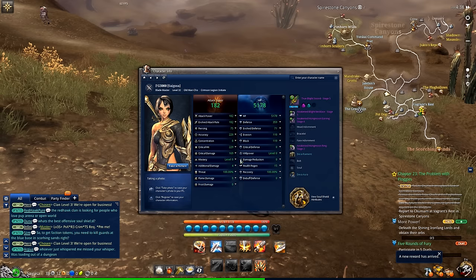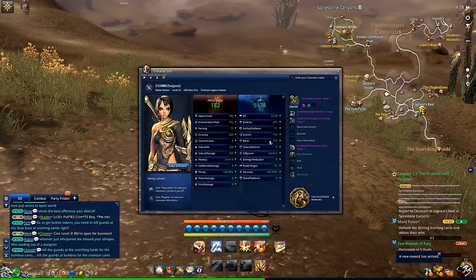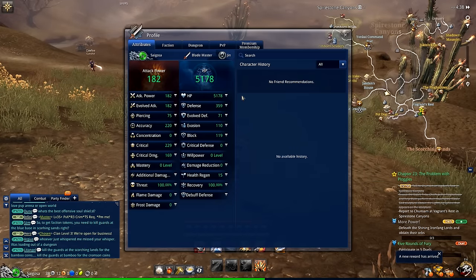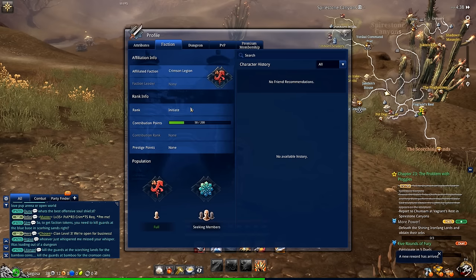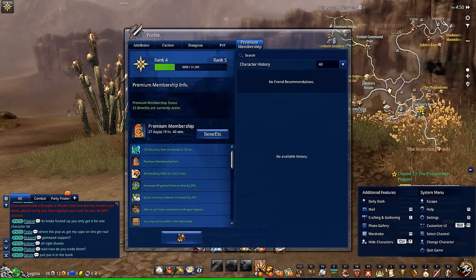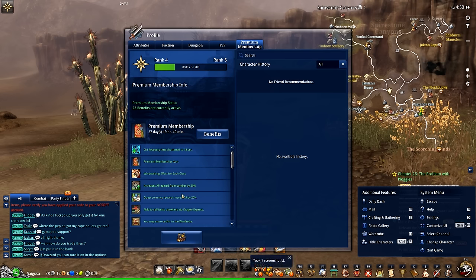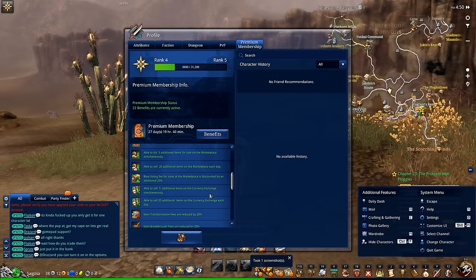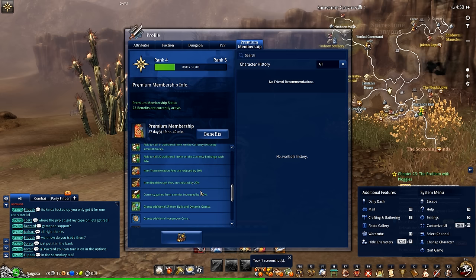There's an armory system that shows off your character and all your stats, which you can send to people — there's a website where you can view all that. Here is your profile screen showing your stats and faction. There's also a membership tab: the more money you spend on the game and the longer you subscribe, the more benefits you get. I have an EXP bonus, a quest reward bonus, I can sell items from anywhere, wardrobe system access, marketplace discounts, and all kinds of different things. It's like a loyalty veteran system from other MMOs.